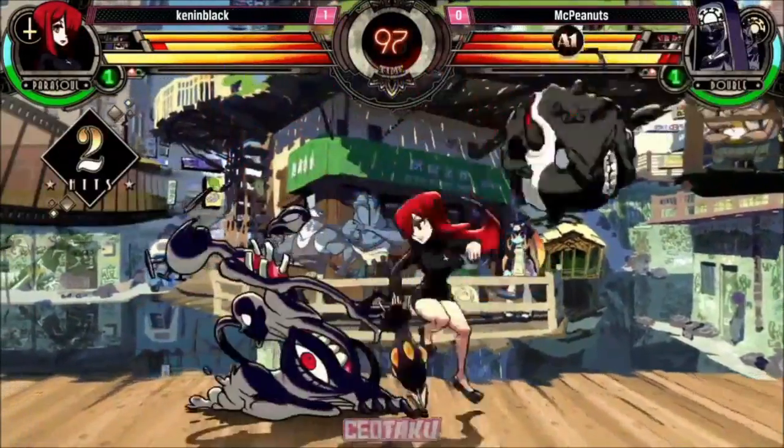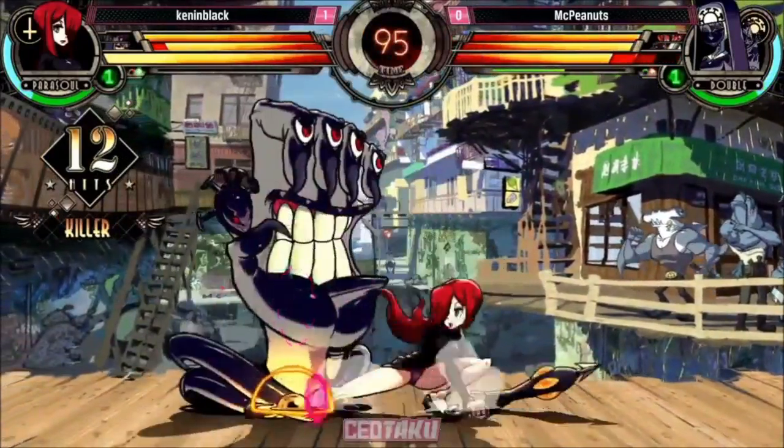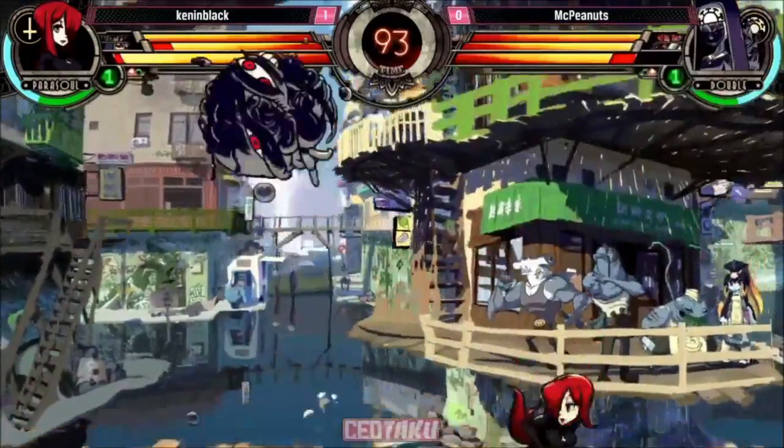Started with a crouching hard punch. Kennen with a well-timed push block going to be able to prevent himself from getting thrown. Good block on the overhead, punishes him with a jump hard punch, but no pick up.